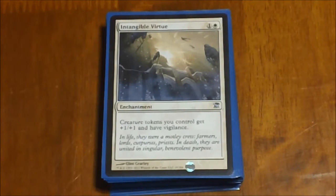Next we have Intangible Virtue. This one gives all your creature tokens +1/+1 and Vigilance. With the amount of tokens we're running in this deck, giving them all Vigilance makes them really interesting — especially combined with Beastmaster Ascension. Now you can attack with all those little tiny 1/1s to crank that up, and they're still available for blocking.